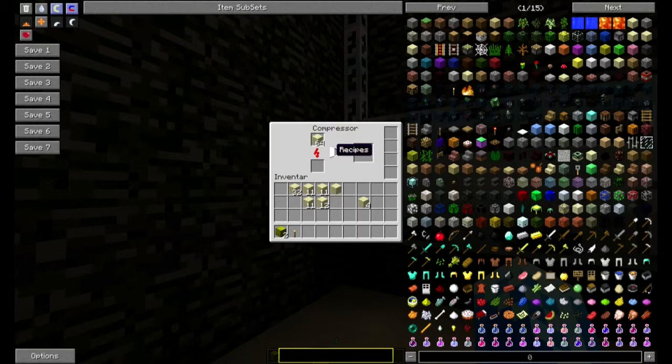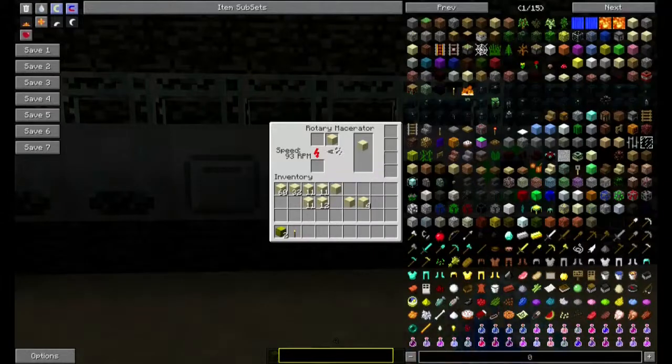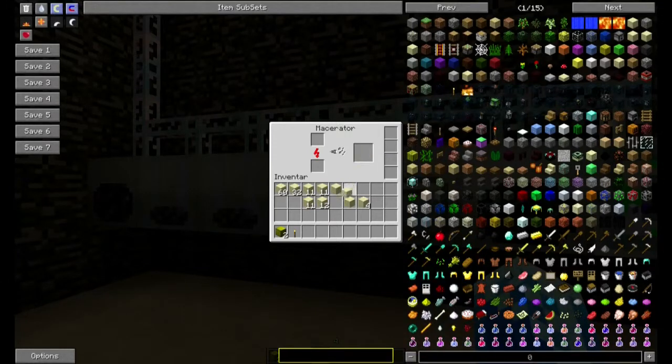Der macht mir aus Sand – warten wir doch einfach ab, was passiert. Jetzt trinken wir ein Schlückchen Kaffee. Ein Sandstein macht er mir. Also der Kompressor macht aus Sand Sandstein. Und der Rotary Macerator macht aus Sandstein Sand, genauso wie der einfache Macerator auch.